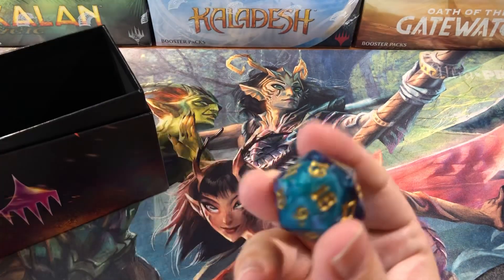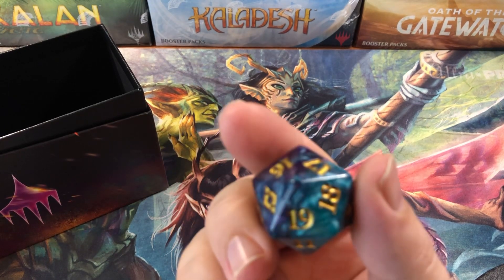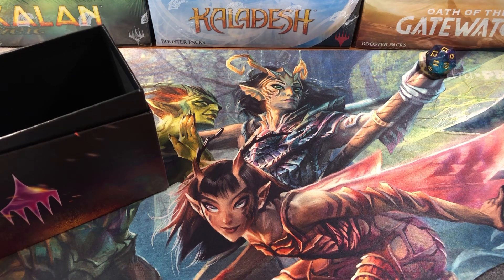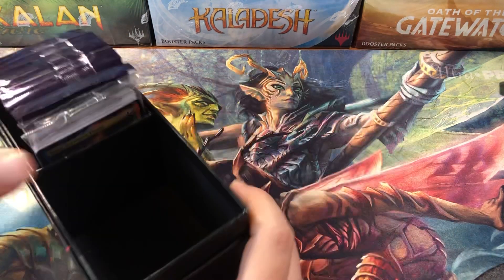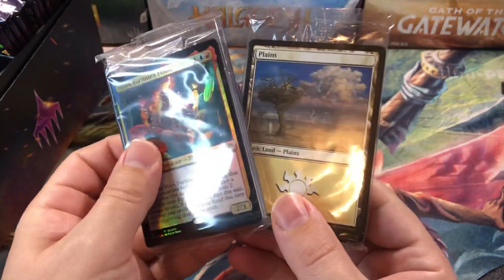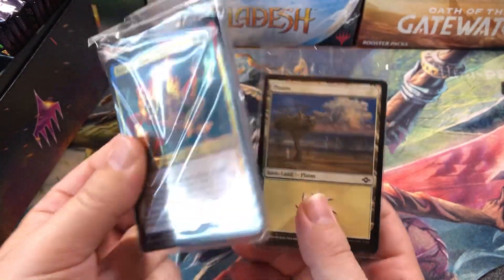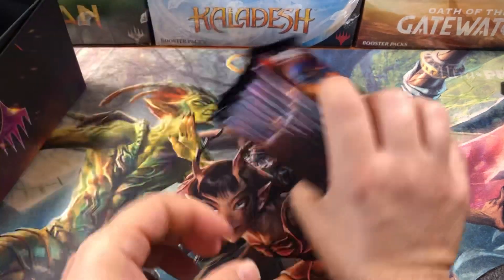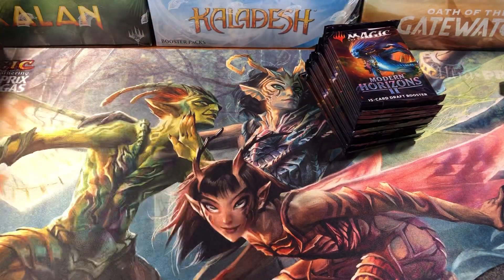We've got some cool-looking dice in here — it's a little dicey but yeah, cool. Looks like 17, 13, 13 — not much of a number. We got Fortune Flame, and that's our foil land pack. Then we got a real land pack back there — nobody cares, nobody cares. Moving on — 10 packs of Modern Horizons 2.